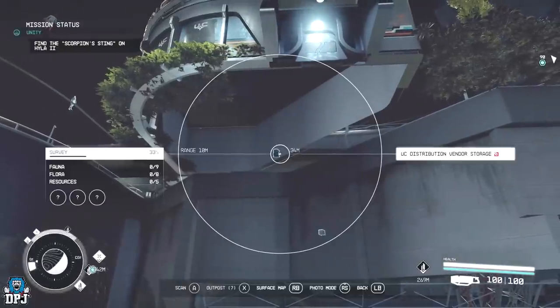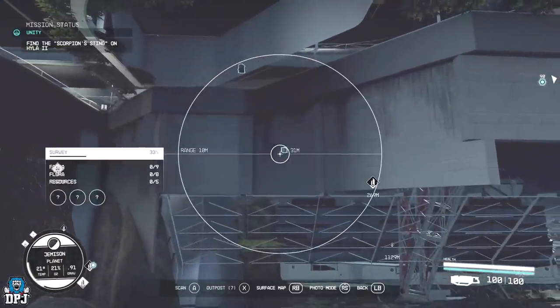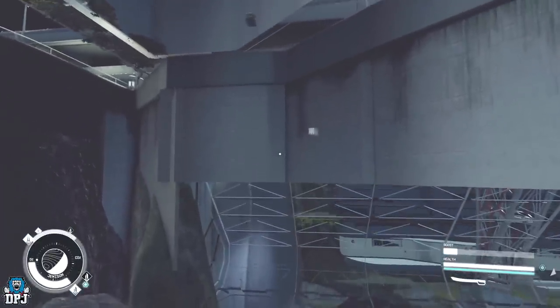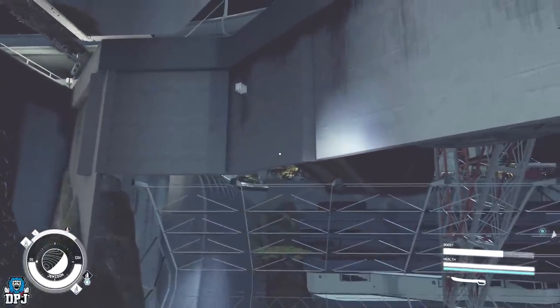Because right there, there's a chest — that is the chest we want to get to. There's another thing there as well, a mission waypoint — I don't even know where that is. But that's where we're going to get to. With amp you can just jump straight up onto the platform. Without amp, this is what you got to do — if you come this way, you'll get hit by water.